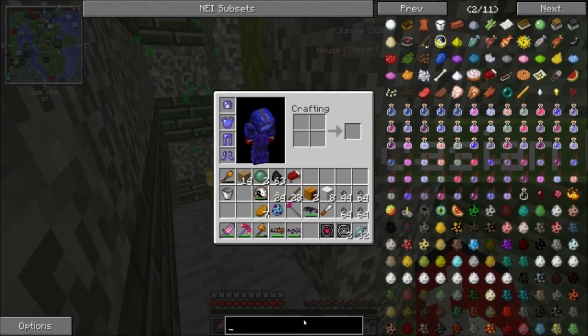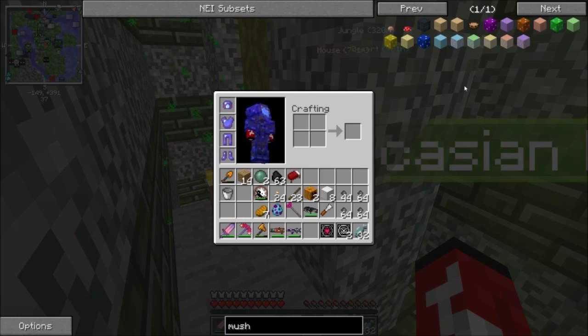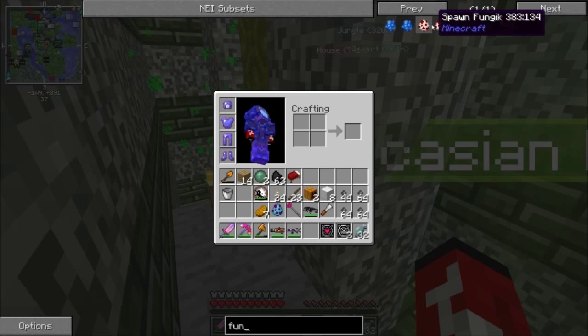You get this biogenic armor from some sort of mushroom mob that spawns — Living Fungi, Hiding Fungi. They start off as a little mushroom cap, then you hit them and they turn into a Living Fungi, and they've got a lot of health.